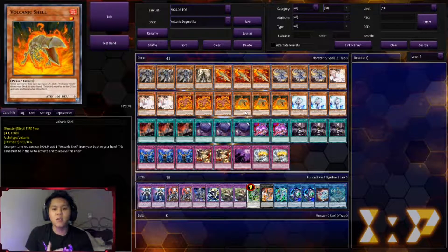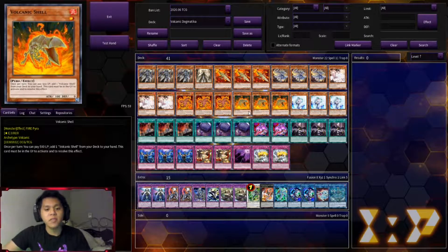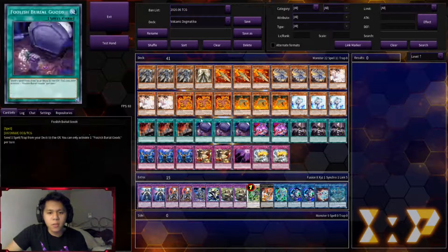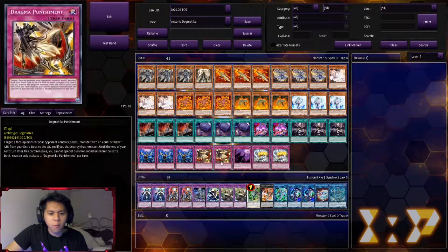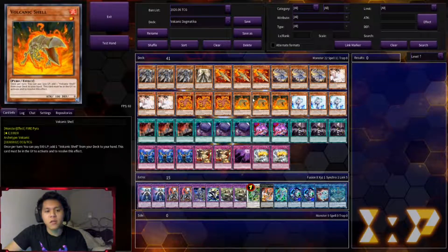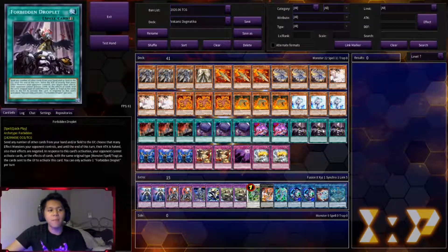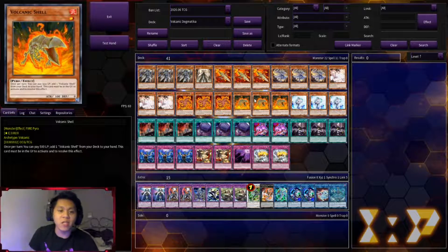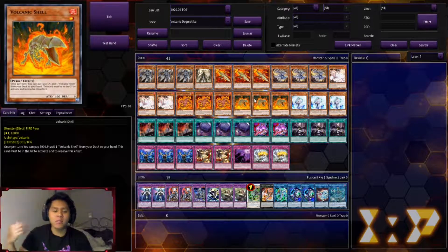Volcanic Shell is so fun because not only does it give you card advantage through Reload, but it also allows you to use it as hand material — free discards for Forbidden Droplet. You can discard cards via Forbidden Droplet or through Shaddoll Schism using the Dogmatica engine, getting card advantage for free. You can also use Shell basically like Aleister the Invoker without having Future Fusion or Invocation — just normal summon it, make Link Aleister, and send Link monsters to activate Maximus.